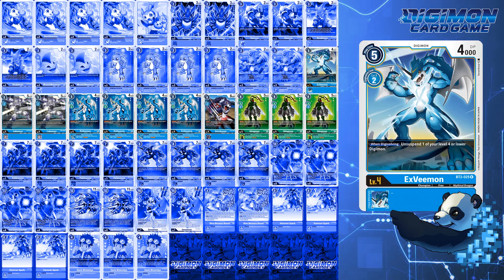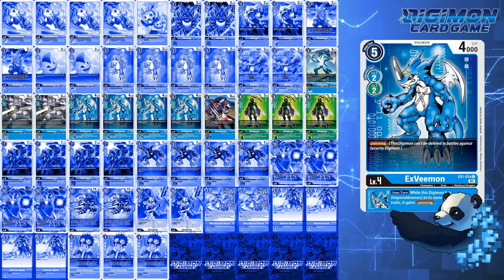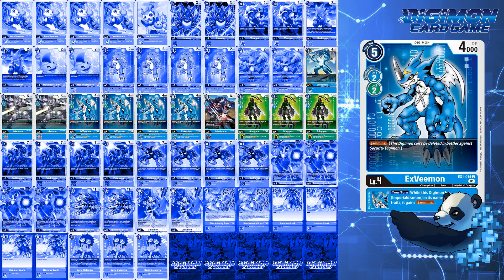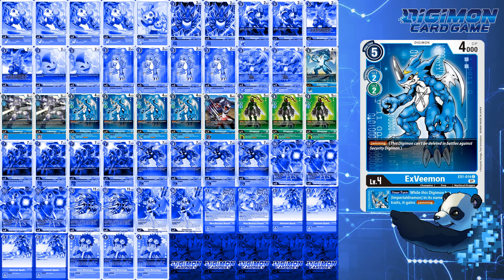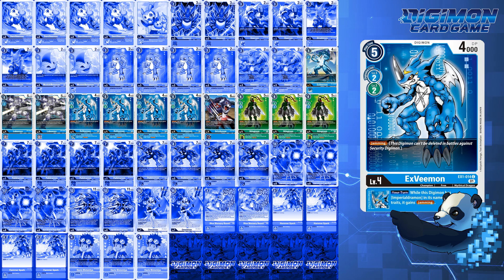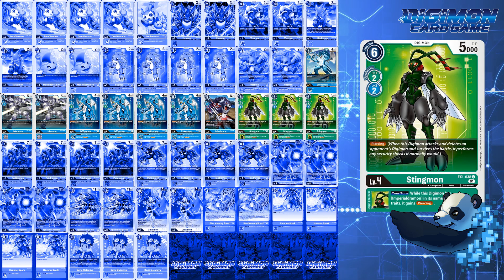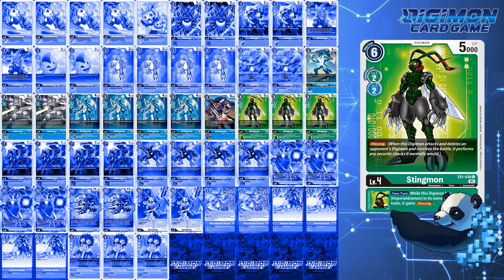BT3 XVmon is run at a single copy for that cheeky restand if a level 3 or 4 survives. 2 Lobomon for end-game finishers, and 4 EX1 XVmon for the jamming level 4 and Inheritable Jamming — this guy is your MVP of the build, converting a lot of your level 5s into potential jammers, and the new EX1 Imperial Dramon into a jammer as well. I put a little defense in the form of 1 Grizzlymon for blocking, though you may end up swinging into their Digimon instead with so many restands. 3 Stingmon for piercing, which also has the ability to give Inheritable Piercing — because who doesn't want to deal with a piercing BT3 Imperial Dramon? Stingmon also has the benefit of being green for being an extra search off Davis Motomiya.